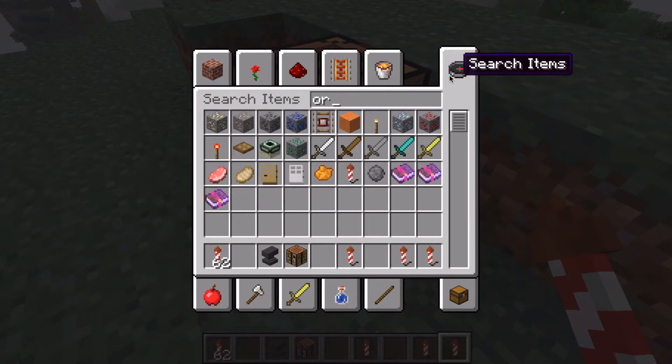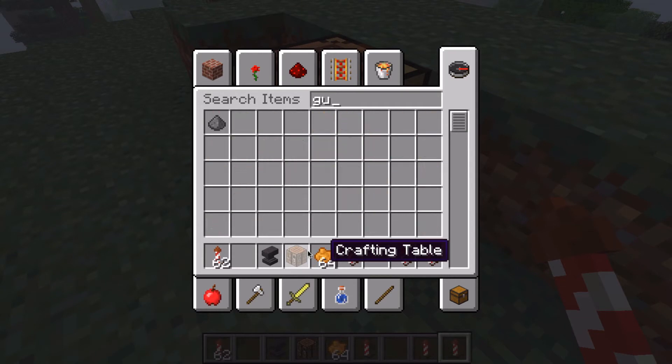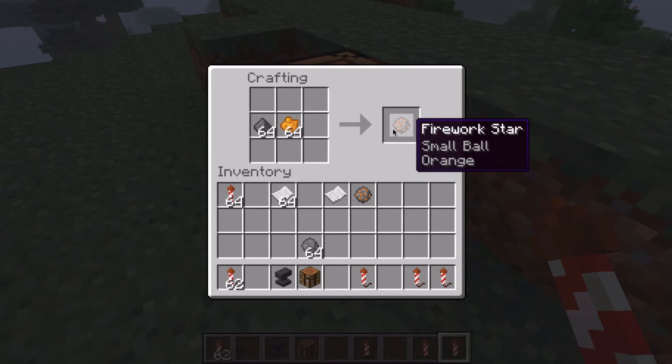So to make a firework, all you're going to need is a dye of your choice. In this case, I'm going to choose an orange dye because I just like the color orange, and gunpowder. Then we can go into our crafting bench, put that there, and the gunpowder there, and we get a firework star. Apparently it is a small ball and it is orange.